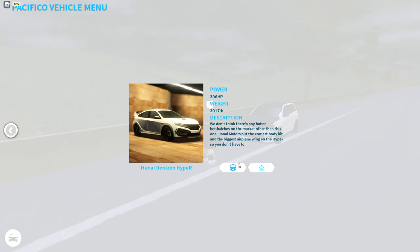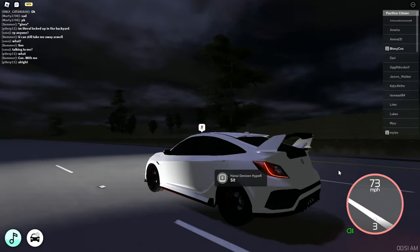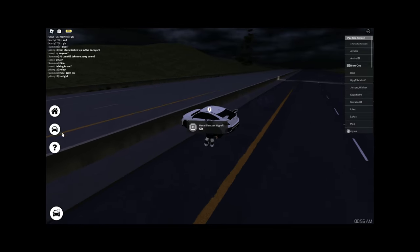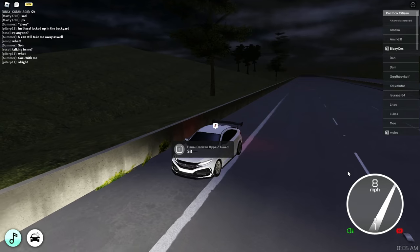There are new cars in Car Collection Series 4 — the Hanai Denizen Hyper R. I love the sound but it's a bit slow at stock. The stock version hits 136 miles per hour. The tuned version comes in at 144 miles per hour — a bit on the slower side but it's fine.